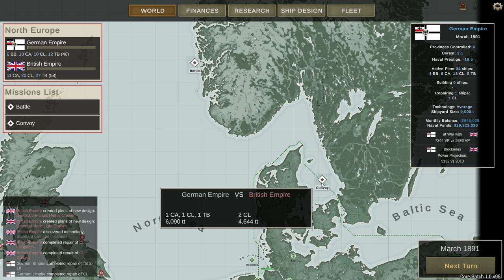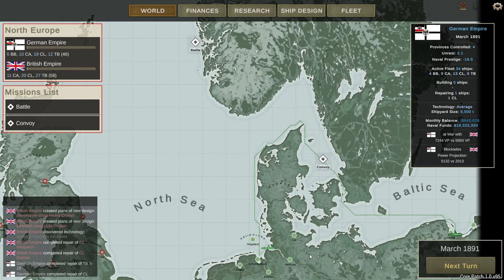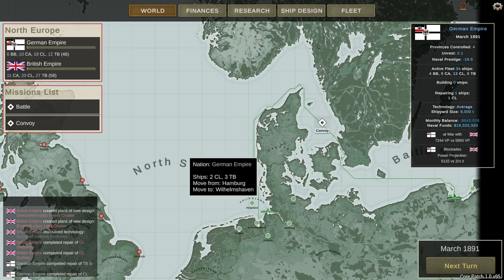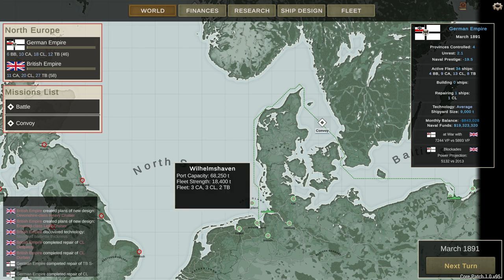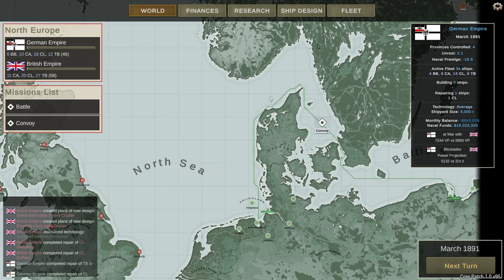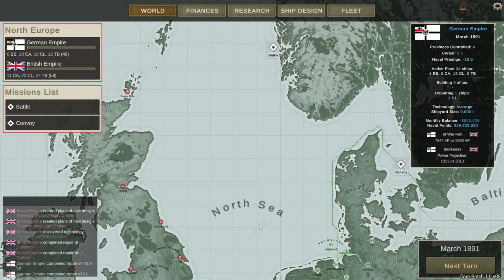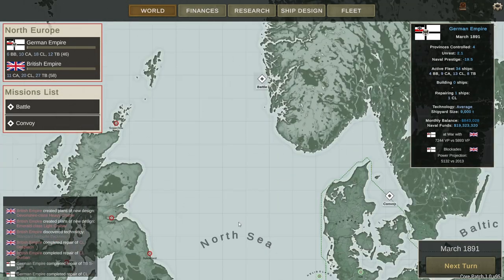We've also been moving some ships. I've ordered two battleships, a heavy cruiser and a light cruiser, to move from Danzig to Wilhelmshaven — you can see their route here in the checkered green line — and two light cruisers and three torpedo boats to move up from Hamburg to Wilhelmshaven. I'm hoping a concentration of forces leads to a greater likelihood of forcing a naval battle. But the way these battles spawn, like between almost the Black Sea, or the English Channel, and one in the Far North Sea, seems a little strange.